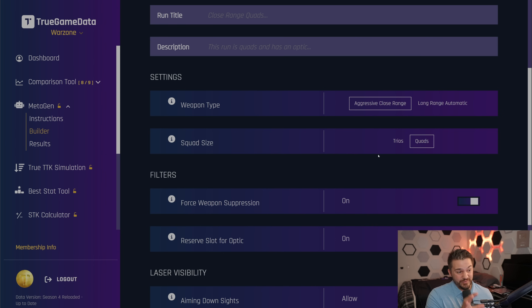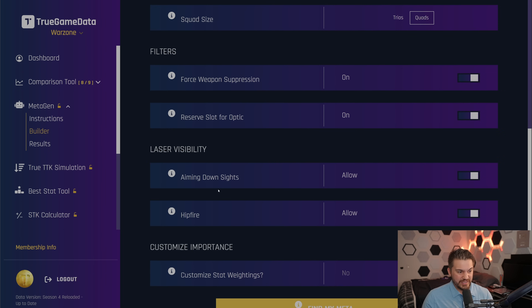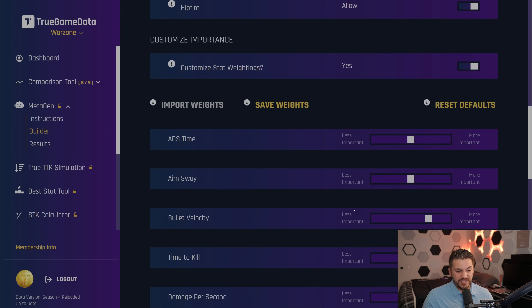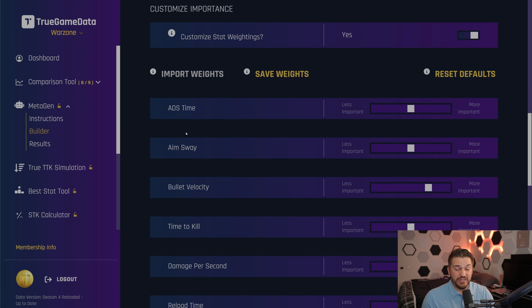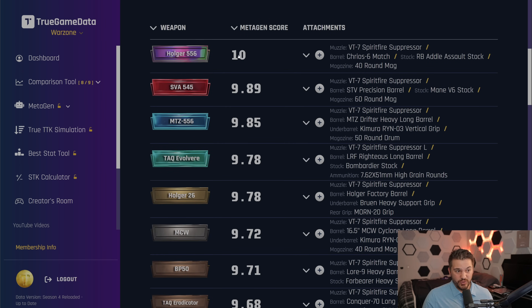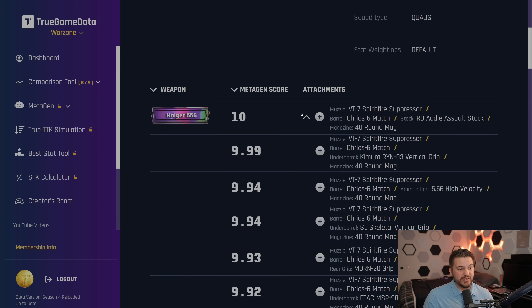We're building an awesome user interface for MetaGen version 2.0, which will hopefully come sometime in the next couple of months. It's going to give you full control over everything — so you can say you want weapons suppressed, reserve a slot for the optic, no visible lasers, and you can customize the weightings of different stats. If you think ADS time is more important than my default calculations, you can weight these however you want. You run it, the results come out, and you'll see the score the MetaGen AI tool output for the gun and attachment combination, with the top 20 builds for each gun.